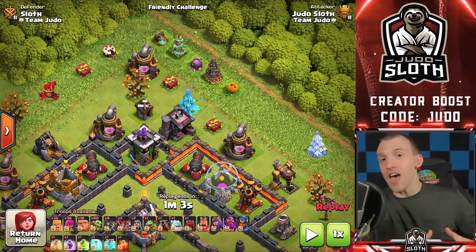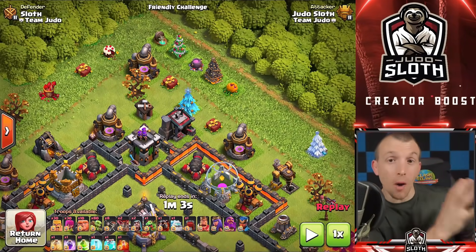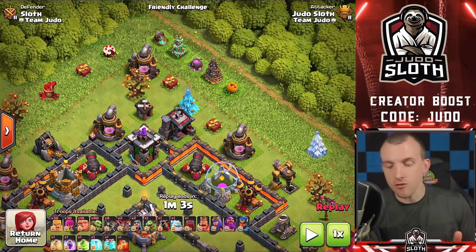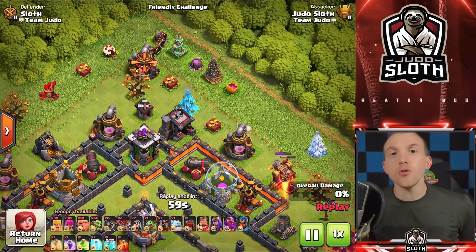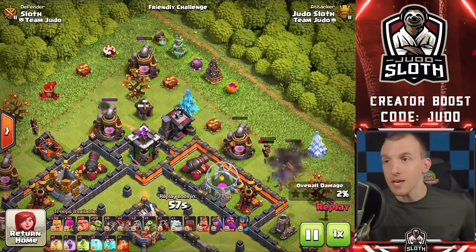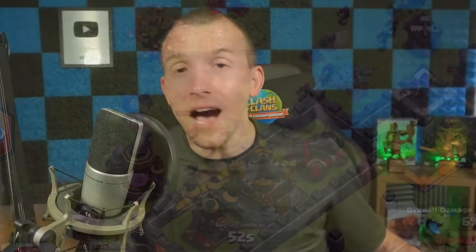Let me know down in the comments if you would like me to do a video on clan castle troops. Moving on to the Goblin, very important for farming. You might want to stick with the Barch strategy or alternatively take mass Goblins to speed farm — quickly place them onto the mines and pumps on the outside of the base and they will do double damage.